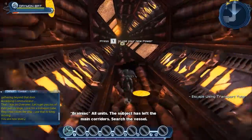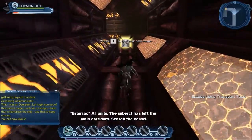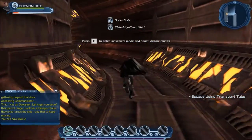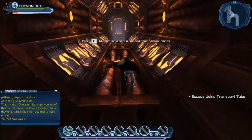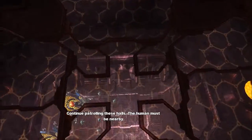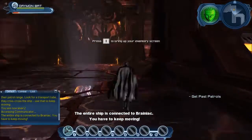All units — the subject has left the main corridors. Search the vessel. Continue patrolling these hulls. The entire ship is connected to Brainiac. You have to keep moving.